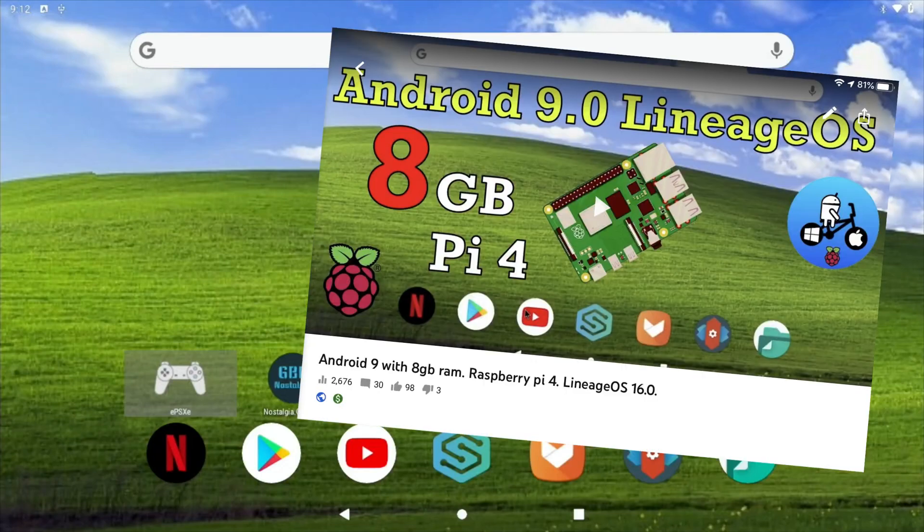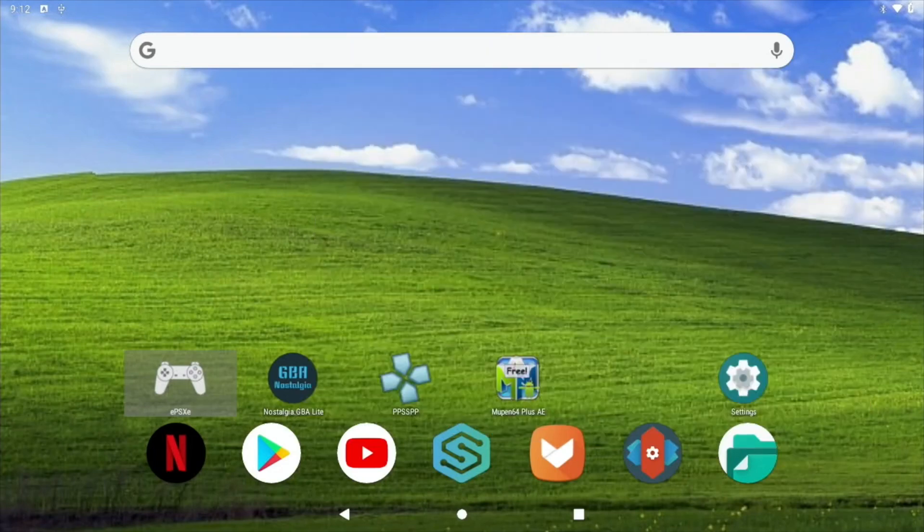I did a video the other day on LinearGOS, Android 9.0 on Raspberry Pi 4 - this is the 8 gig model, although it should work exactly the same for the 4 gig model. I've tried games before and they were really bad, really ran badly because there's no hardware GPU support in this version of Android, which is common for Raspberry Pi builds but obviously they're working on it. When the GPU support comes it will be amazing, but for the moment if you want to play games on Android, if you try emulation, you'll find that the results are surprisingly good.